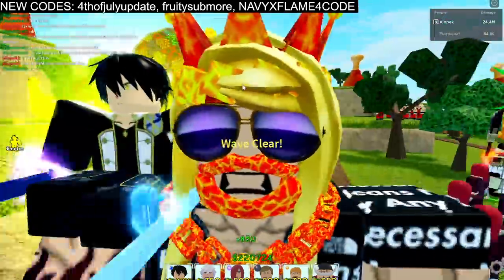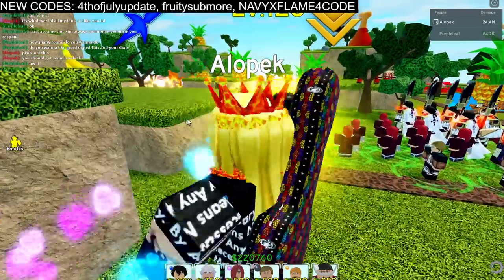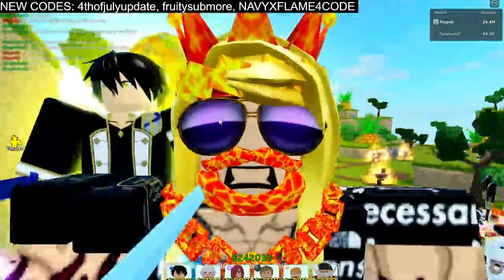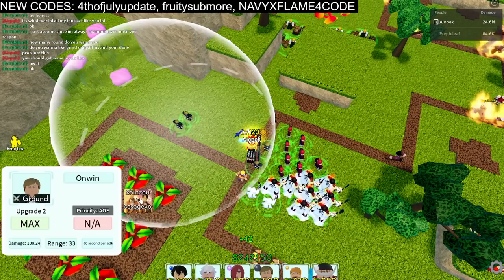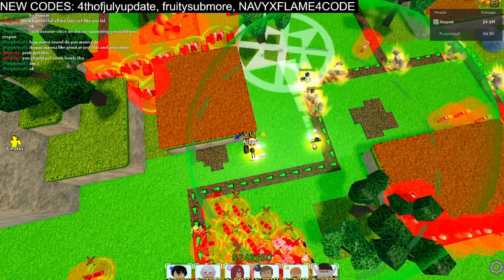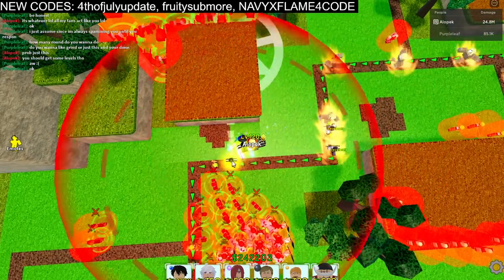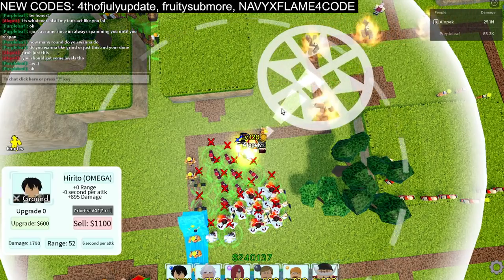What's up guys, it's your boy Alo, we're back with another banger. Today we're checking out Kirito with the blue eye orb. Let me just tell you guys, it is actually busted. A lot of people were complaining about Kirito because he normally has such a tiny range. Now when you put on the orb you're getting that bonus range, but this is something some people don't understand about how it really works.